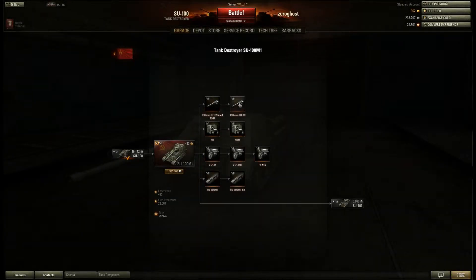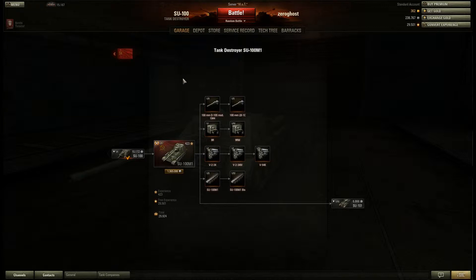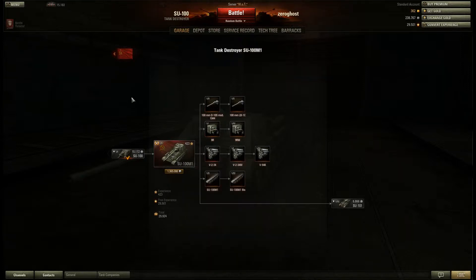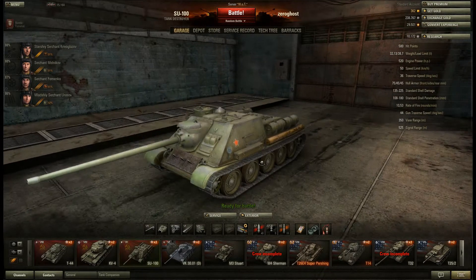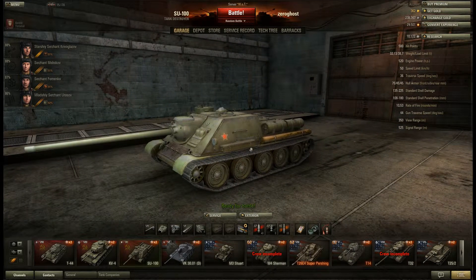Take a look real quick. You get a 100mm gun that fires almost 10 rounds a minute, 175 penetration — which is okay but not great — and 230 damage, again okay but not great. Accuracy and aiming time are pretty good. But what you can see here is that the gun is rear-mounted, and because it's rear-mounted it has almost no depression. I believe the SU-100M1 has about 12 degrees of depression, but I'm not entirely sure, so please don't take my word for that exact number.